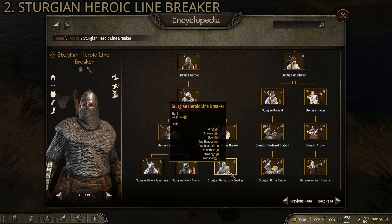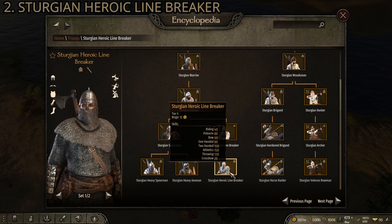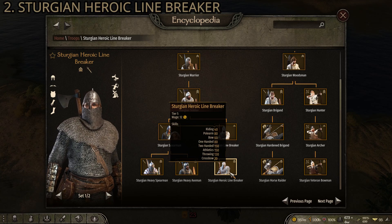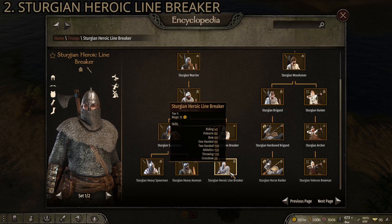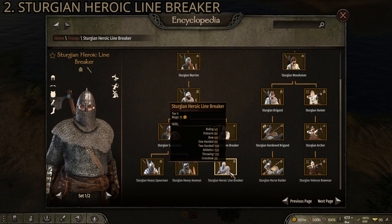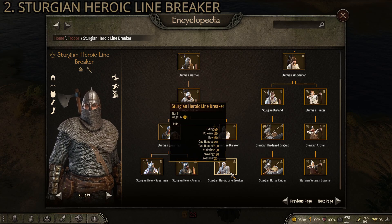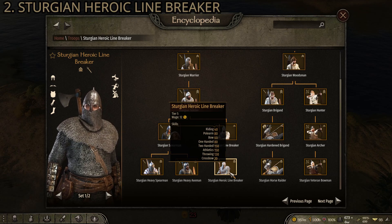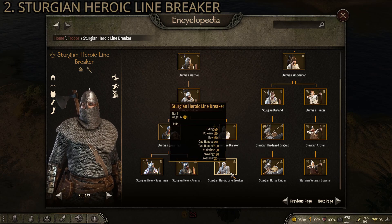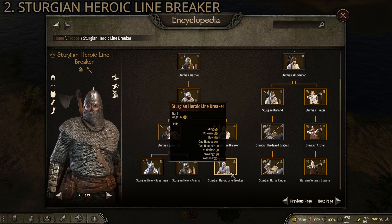These guys are excellent at charging and breaking through lines — they take down shields and quickly kill other infantry. They're great in open field and especially in siege assaults because of their heavy armor and high athletics. I've seen them crest the top of a wall and clear it in no time. They're also really good at taking down doors and barriers. Don't overlook the Sturgeons for two-handed infantry — the Sturgeon Heroic Linebreakers are just fantastic. That's number two.